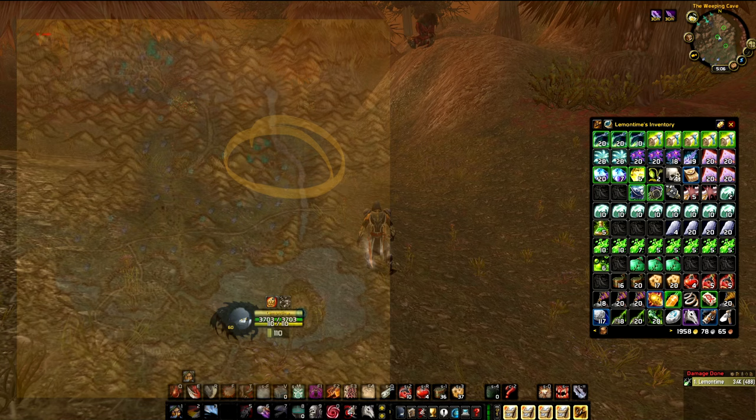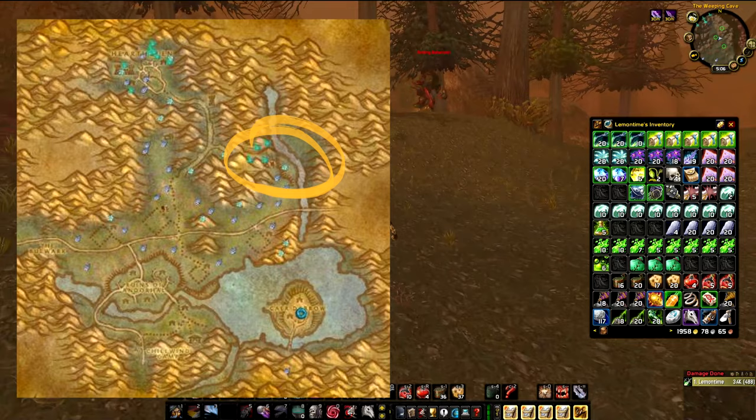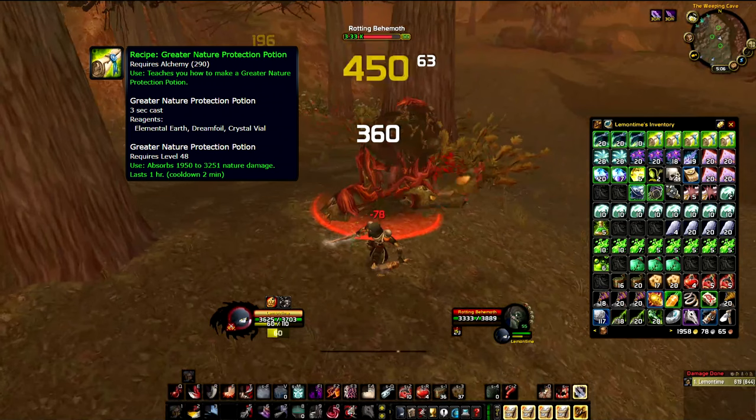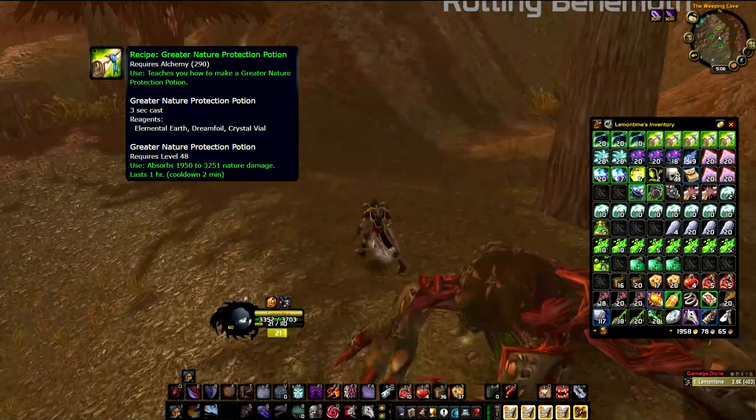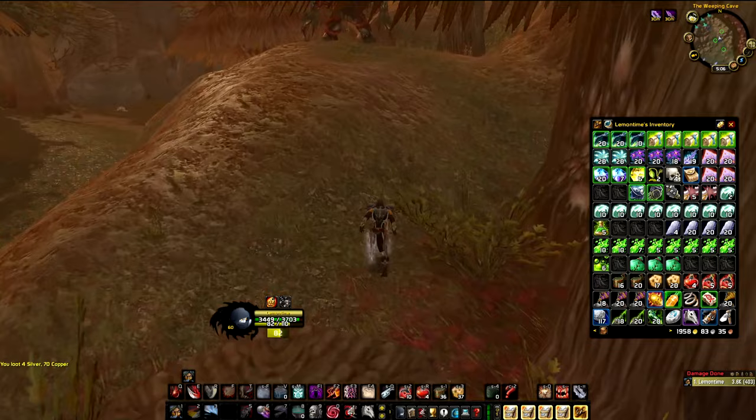The first spot we're going to visit today is the Weeping Cave, situated in the northeastern part of Western Plaguelands. Here we can find the Elementals — the Writhing Behemoths and Decaying Horrors — mobs with a chance to drop the Greater Nature Protection Potion recipe. So far I got about five of them, and each time I got the recipe it was when I was just coming by here to test the spot, not to consistently grind it.